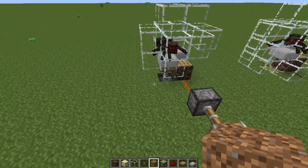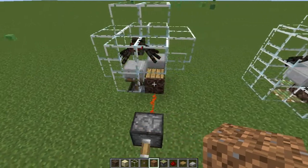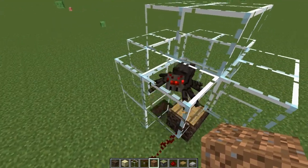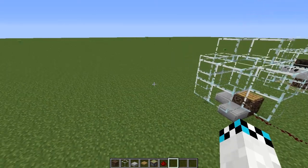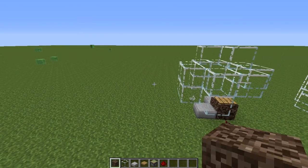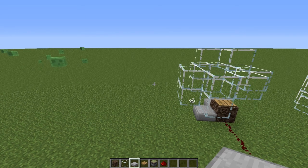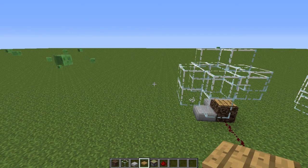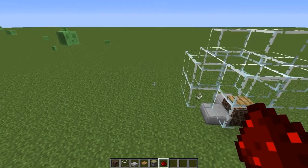I'll show you how to build this. To build the spider clock, what you must have is soul sand, a block — preferably glass, it makes it a little easier to see what's going on — some kind of half slabs, some type of pressure plate, sticky pistons, and redstone.